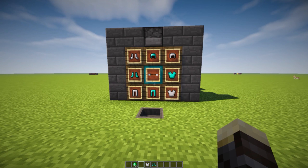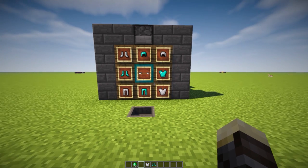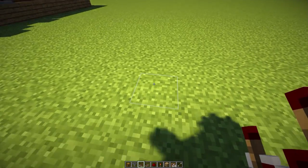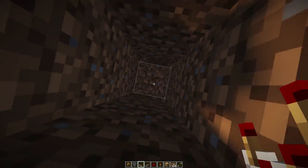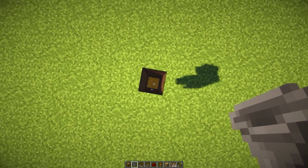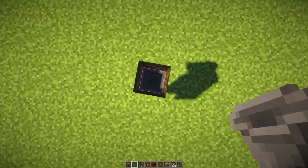That's basically how it works — very simple. You can add any items and any currency to the system. So let's get started and I'll show you how to build it. The first thing you want to do is dig down three blocks — one, two, three — then place down your chest at the bottom and two hoppers on top by shift and right-clicking.